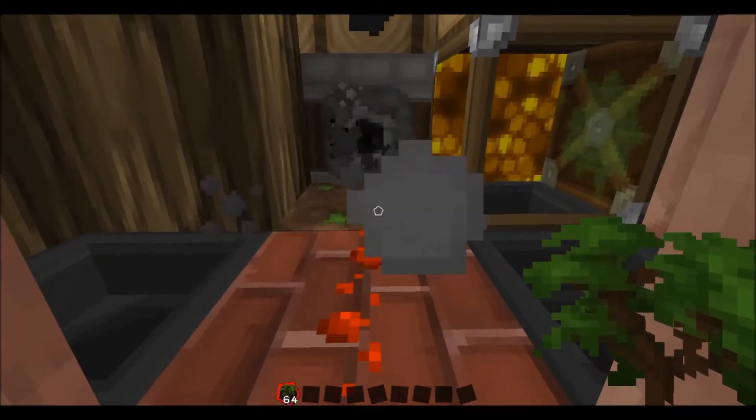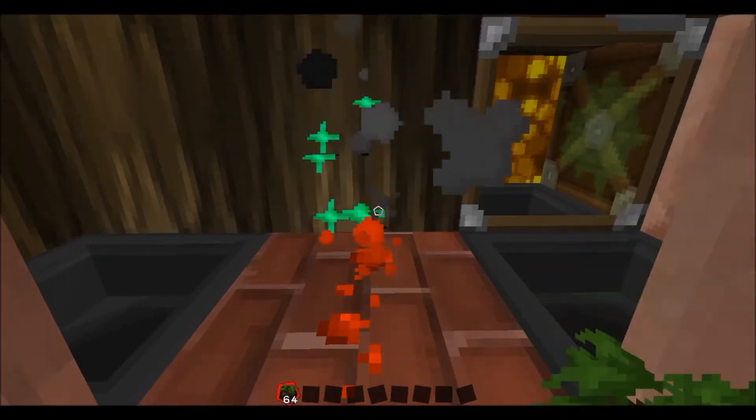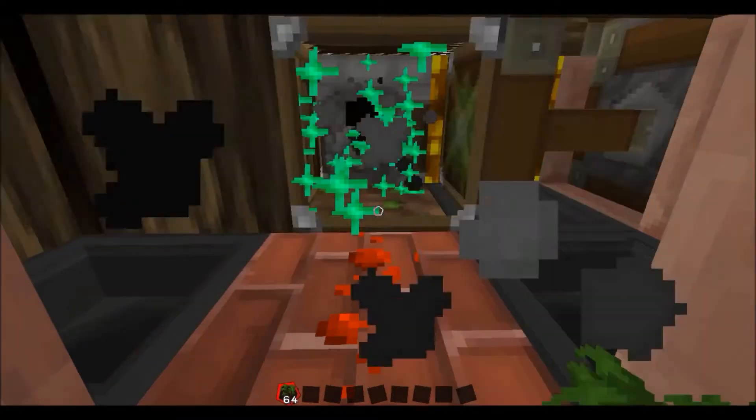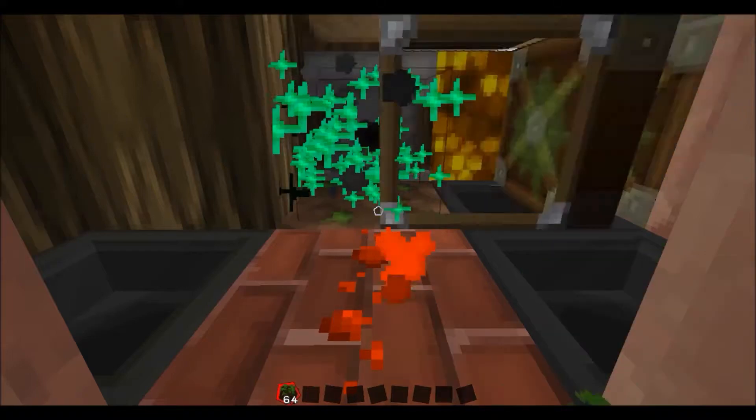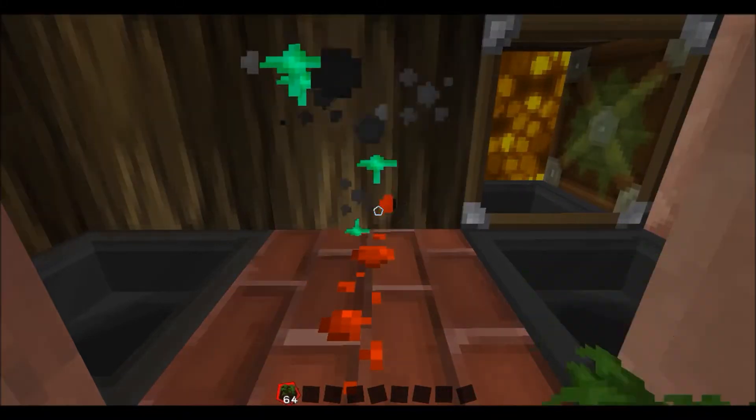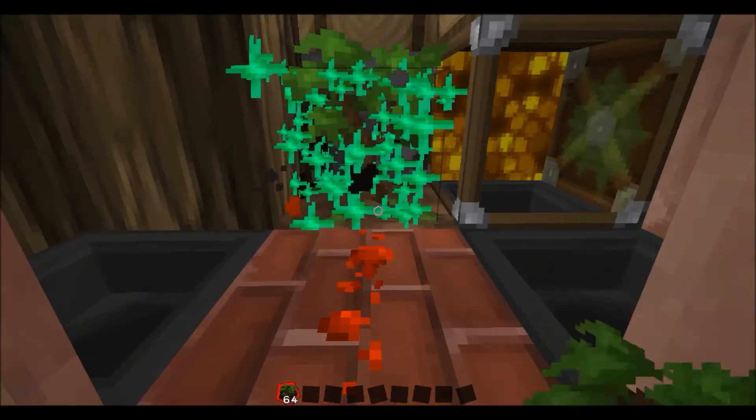All you have to do is hold down your right mouse button and wait for a tree to grow — the farm does all the rest. As you can see, sometimes it goes very quickly, sometimes it takes quite a while to grow.